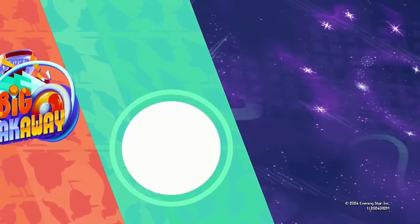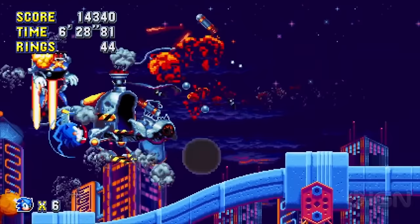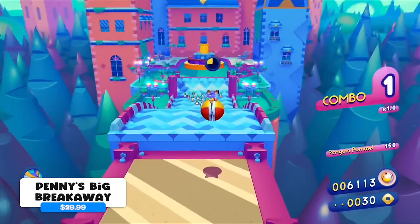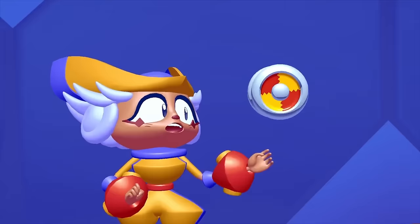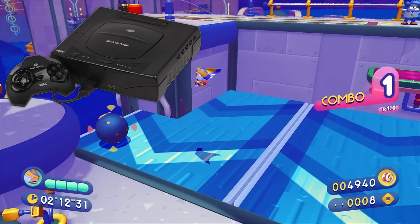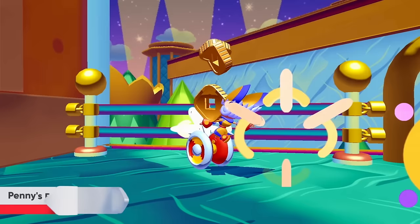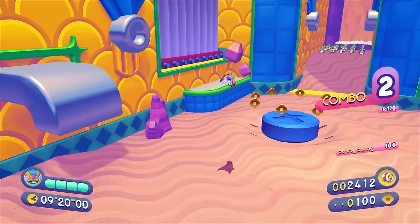How about we talk about Penny's Big Breakaway? Developed by Evening Star, the same creators of arguably the best Sonic game ever, Sonic Mania. The story is that they wanted to make a 3D Sonic game and were even being considered by Sega to do just that, but plans fell through. So instead, they shifted gears and created Penny. The whole game feels and looks like something Sonic Team would have created for the Sega Saturn back in the day. Penny's Big Breakaway was first revealed during a Nintendo Direct and released during a recent Nintendo Partner Showcase, despite it releasing on all platforms — they just decided to give this to Nintendo to show off.